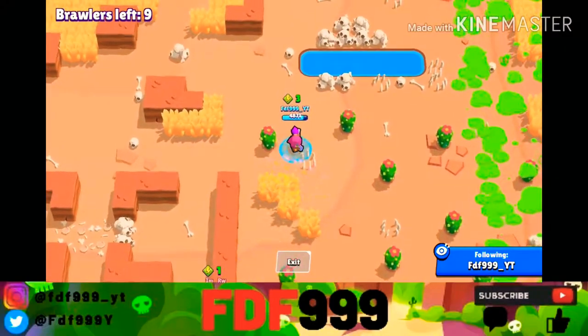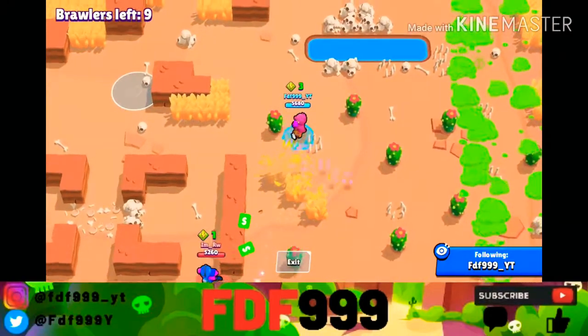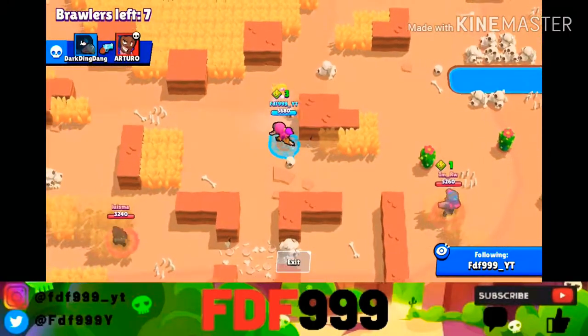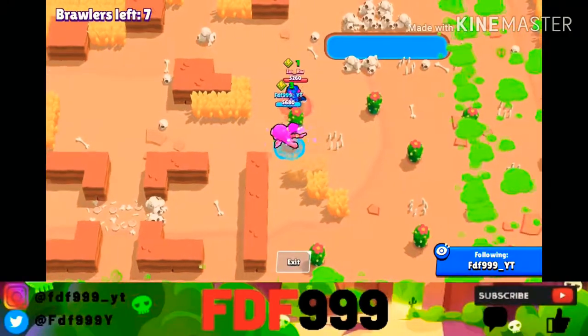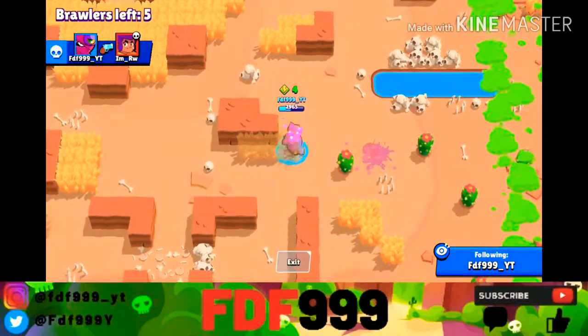So instead of using her super offensively, you could use it behind your team so that your team could stay alive. But I wouldn't advise doing this in every situation. One more stat — her movement speed is 720, which is a bit faster than a lot of brawlers, but not really fast.